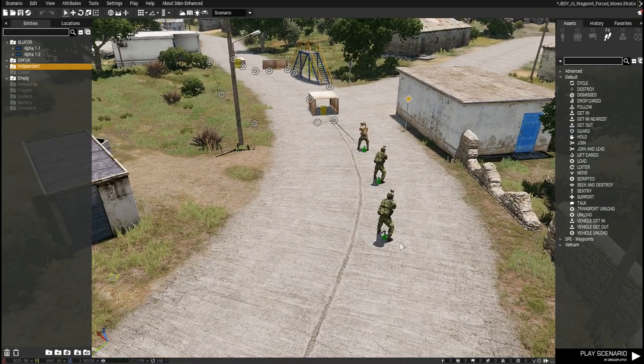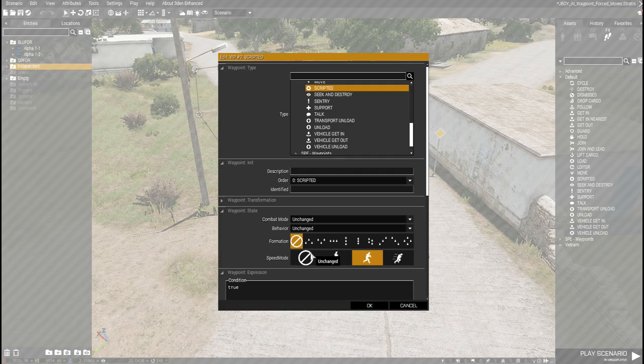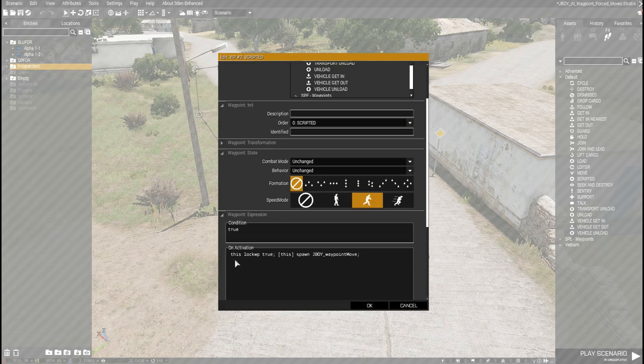So here we have three units placed, and this unit has waypoints — scripted waypoints. For each place he's going to move to, you need to place these two statements into the onActivation: lock the waypoint and then call my script.